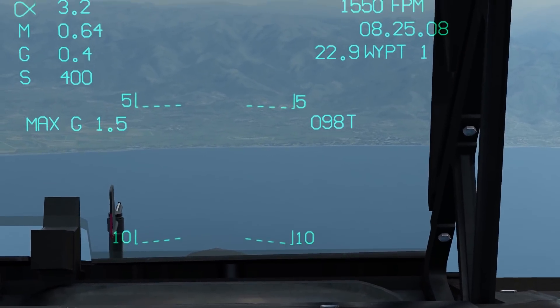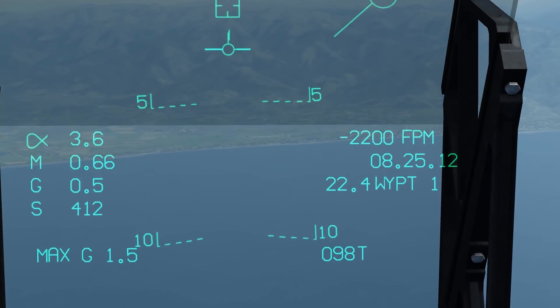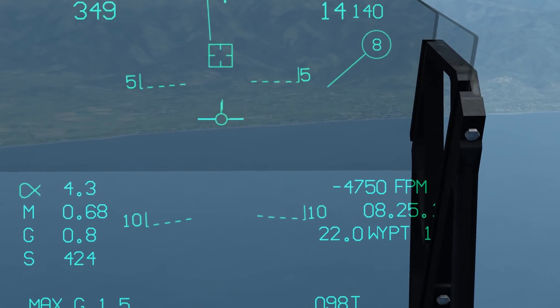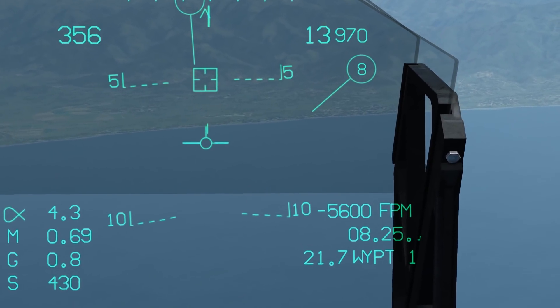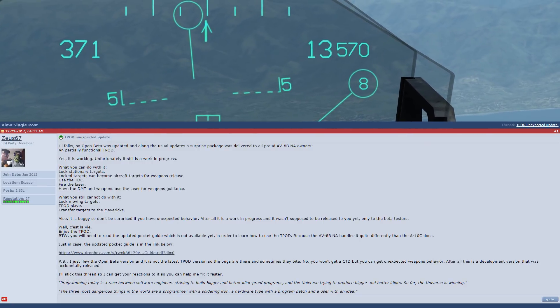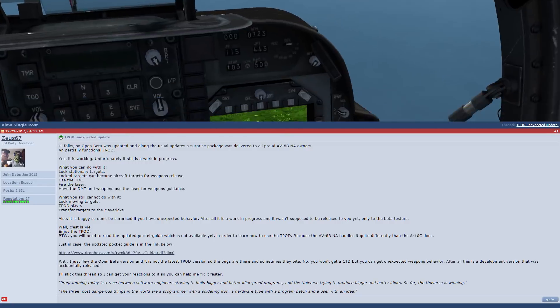I know a lot of you have been requesting a tutorial on the T-Pod, or the TGP targeting pod. There's been an update recently that has enabled some functionality of the T-Pod. It was an accidental release — they released a development build onto the beta branch 1.5.8 only, and I believe this to be by accident.